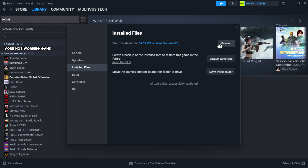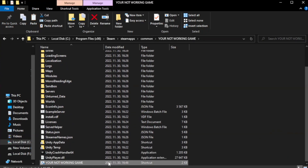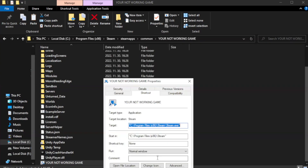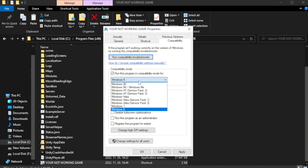Click Browse. Right-click your not working game application and click Properties. Go to Compatibility. Check Run this program in compatibility mode. Try Windows 7 and Windows 8. Check Disable Full Screen Optimizations.